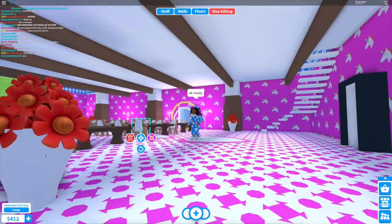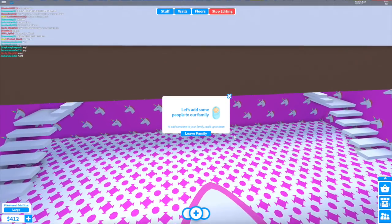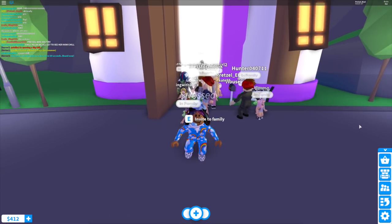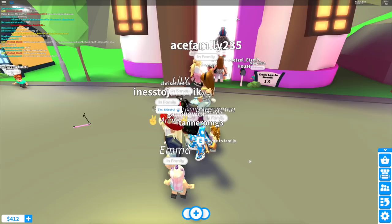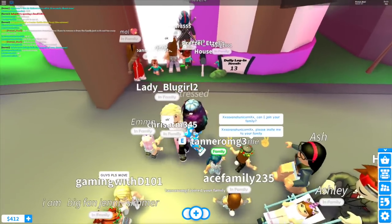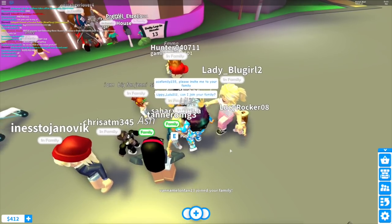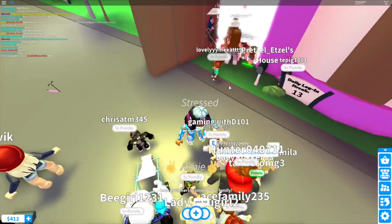I just finally finished setting up and I'm about to go start — I'm not okay. So you have to create a family and I'm about to walk out there. Oh my goodness. So let me just say I don't know what I got myself into. I tried to say the rules — I'm like, okay guys, I'm about to adopt all of you, but if anybody isn't listening I have to remove you from the family so it's not too chaotic. But that's not gonna work — I don't even think you can remove people. I have to click the E — invite to family, invite to family. Oh my goodness!